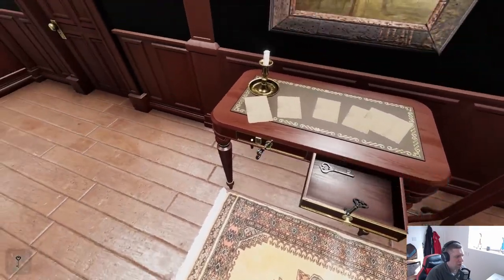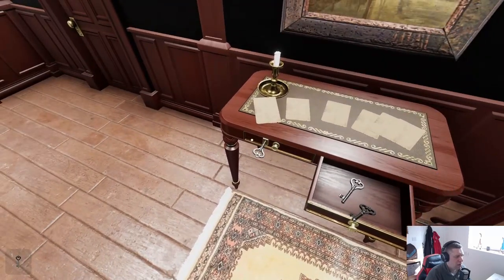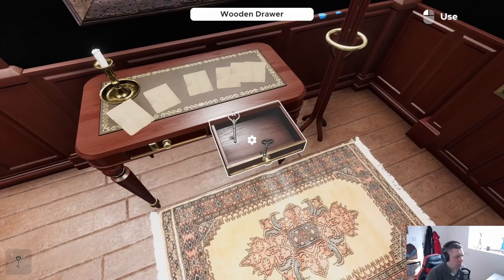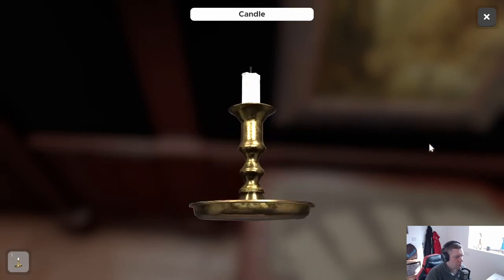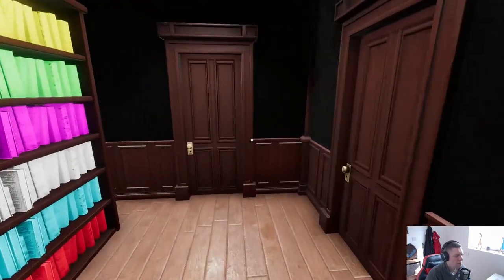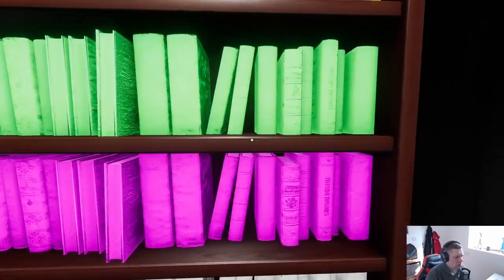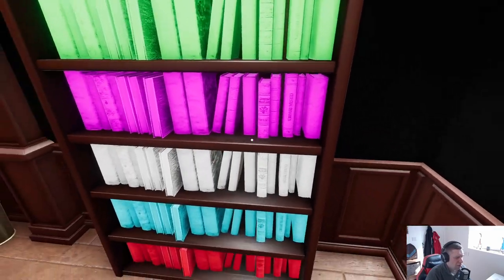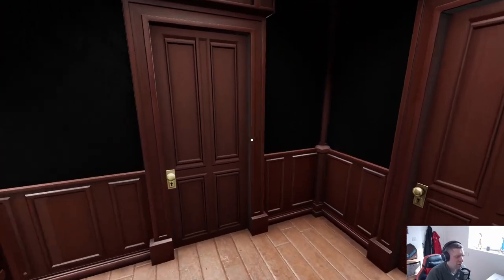I'm guessing these are door keys — they don't much look like desk keys, but I may be wrong. I don't particularly want to brute force it if I can help it. Nothing on the candle. What is it with the books — are they just there as a decorative feature?